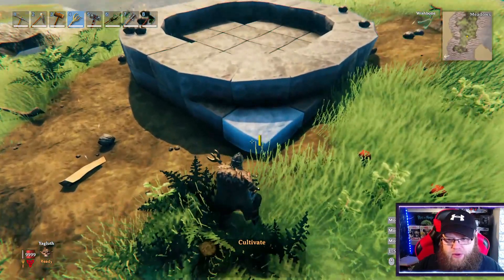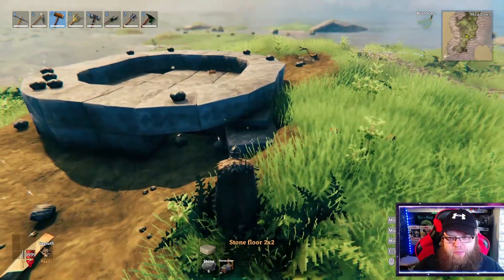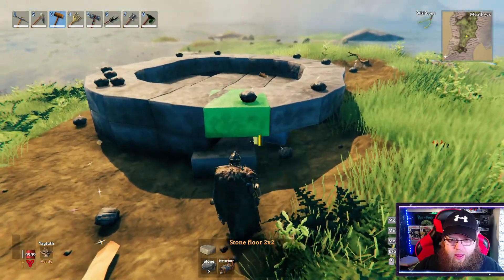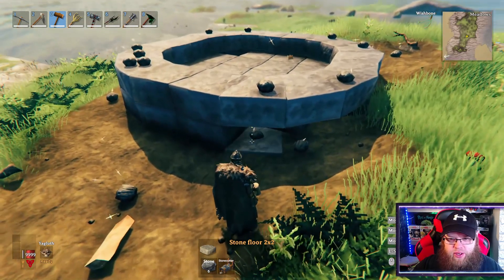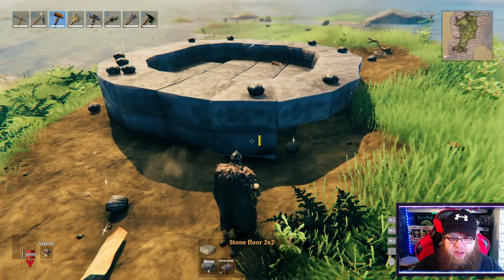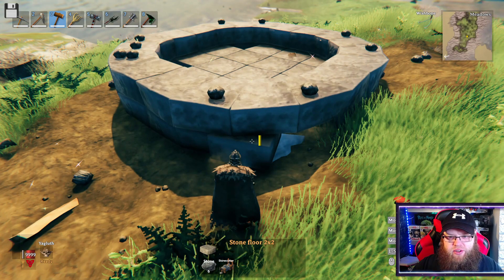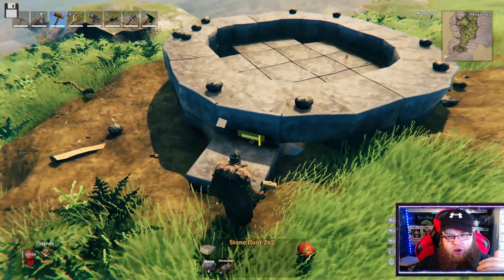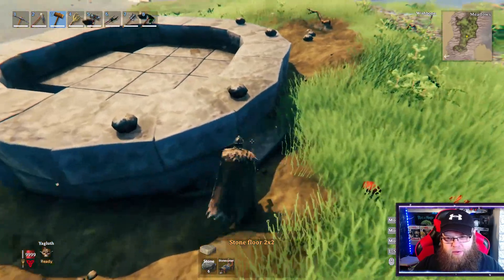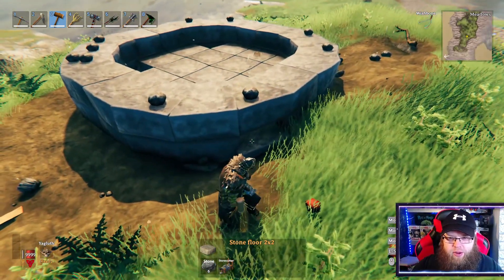We're going to do this final corner here. We're going to take out the bottom of the foundation that we put the corner onto and try and get these in. If it doesn't lay the way you want, try and get the foundation underneath so you can start your corner off. From there it should be a little bit easier — the game works better if you've got a layer between the floor and where you want to build your foundation.